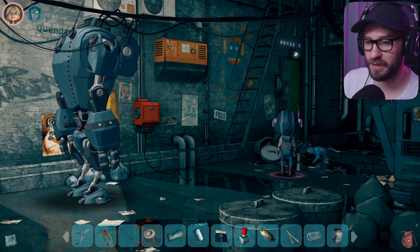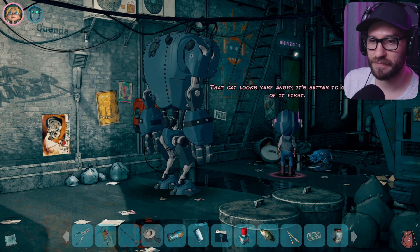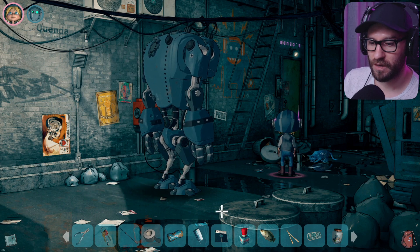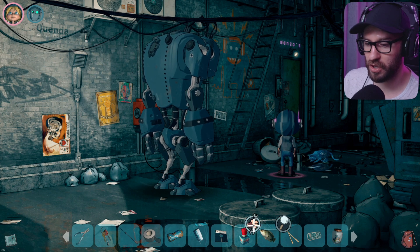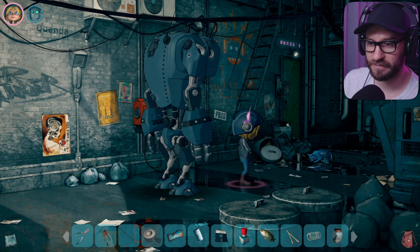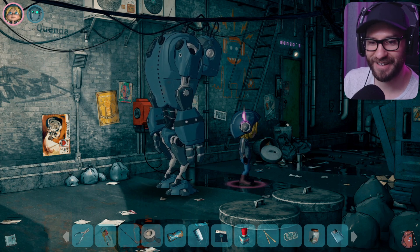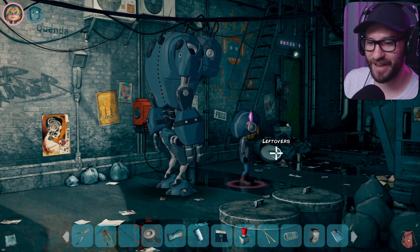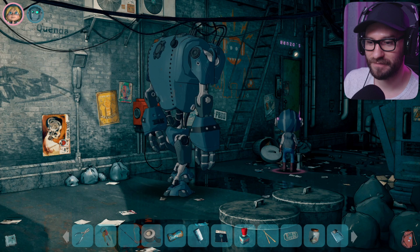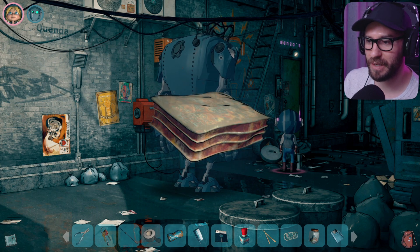Can we grab something? The cat is not gonna allow us — it's better to get rid of it first. Let me try to use the fish with the cat. There we go, it works! And now can I grab some leftovers? There we go — we got some lasagna.